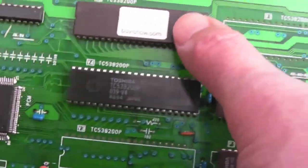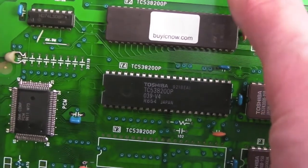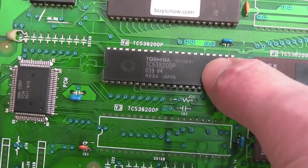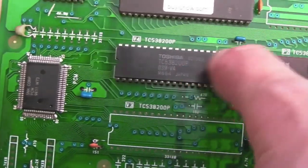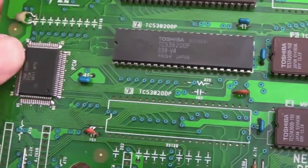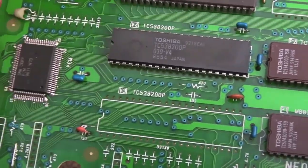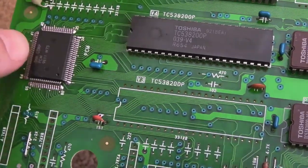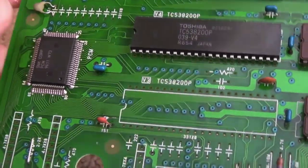I tried all sorts of things. I took the EPROM off, dumped it, verified it - okay, nothing wrong there. I took the mask ROM off, dumped it, verified it - nothing wrong there. I've verified them multiple times. I also reflowed the PCM chip here. This board has actually had a different PCM chip - I swapped it over from another cart at one point.